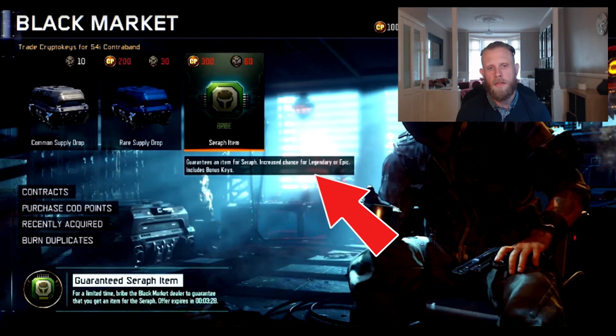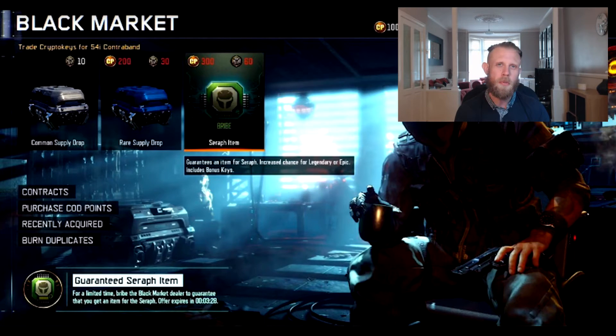Underneath it basically says: guarantees an item for Seraph, increased chance of legendary or epic, includes bonus key. So it does look like this is basically the road they're going to be going down. Personally for me, it'd be more interesting to see something else added in there. For that kind of price, we want something a little bit more interesting. Maybe jazzing up the way that Blackjack had been brought in — the way you got the rogue and everything else like that. Maybe they're trying to jazz up the specialist abilities, maybe the weapon. Obviously she's got the combat focus. Maybe they're just trying to do something a little bit different there. Obviously you don't want to make Seraph overpowered. But it does look like it's not going to be anything like that — it's just going to be solely the camos and the taunts, which is going to be quite a lot.